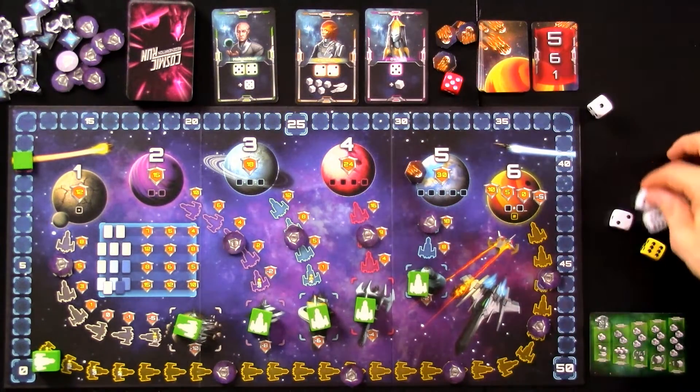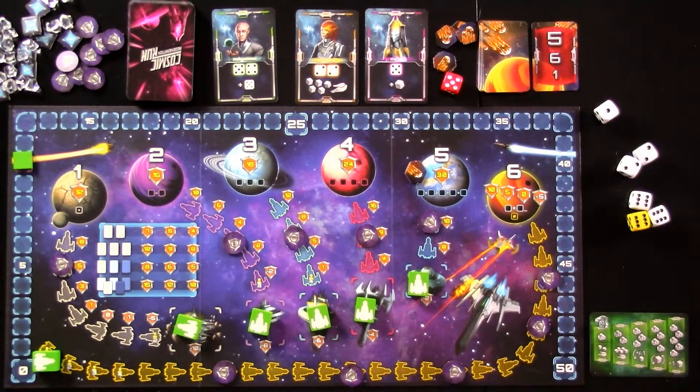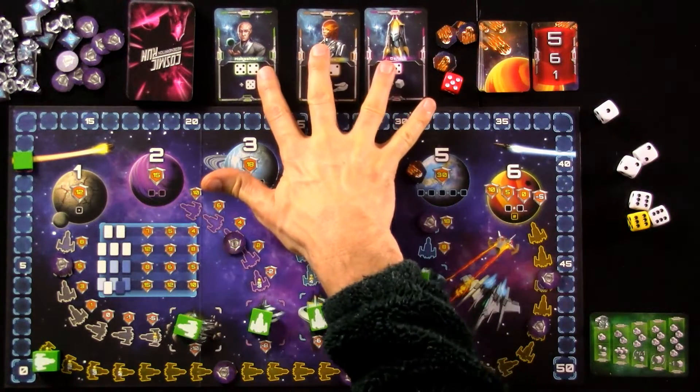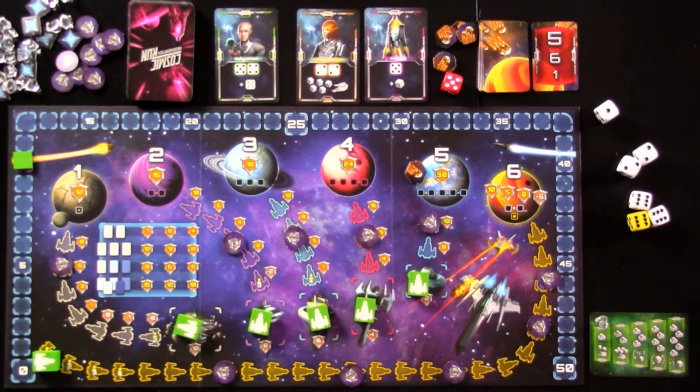I have to use at least one of these dice. I could use all of them, assigning them to any of the six planets to move my ships closer and closer. I could also assign them to these randomly drawn alien races to get them on side to help me with rerolls. Or I could assign dice to my own science tech board, because the more dice I put there, the more crystals I have, which I can use for powers.